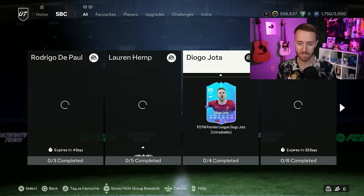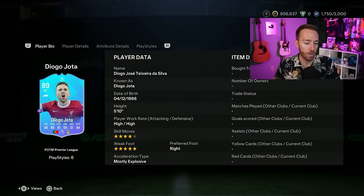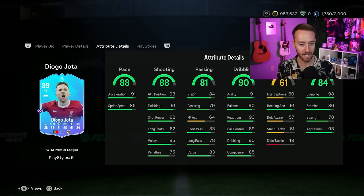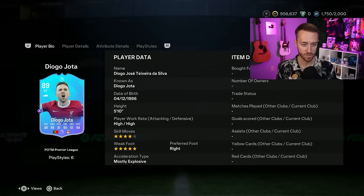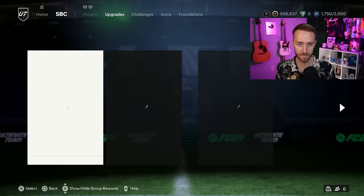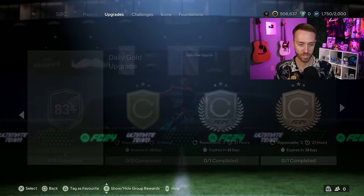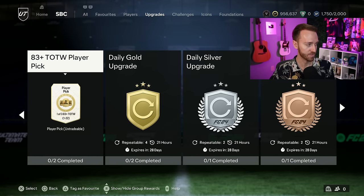Two other SBCs we had yesterday: Diogo Jota, 89-rated — but again the price is the problem. Yes, he's four-star skills, five-star weak foot, rapid plus, high work rates — it's a solid card. If you're a Liverpool fan you might get it done just because it's the best Jota in the game. But for me it's just not that great. And we also have the refresh of the 83-plus player pick, which includes this week's Team of the Week.